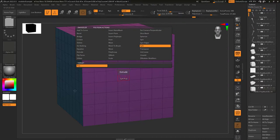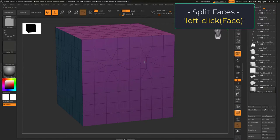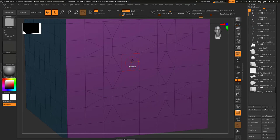So, you just want to split, not a problem. Split allows you to left-click on a polygon and divide it into more topology. This works on quads, it works on tris.